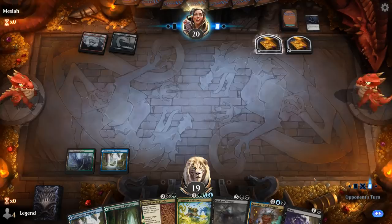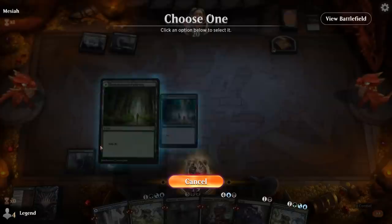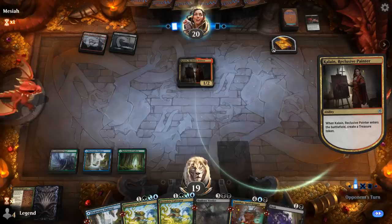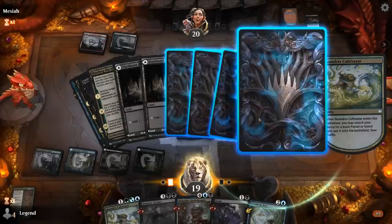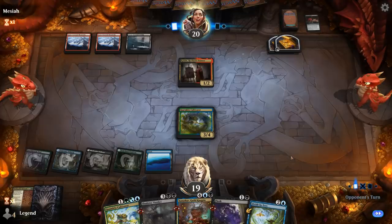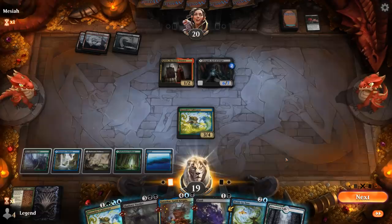Opponent takes Binding. Ramp into Zenithar is still an option, though against red-black I don't expect Zenithar to survive, so we might wait a bit. The opponent knows about Zenithar now. Turgrid's God of Fright — a 6/7. Probably going to send that packing with Divide by Zero before they do more damage.